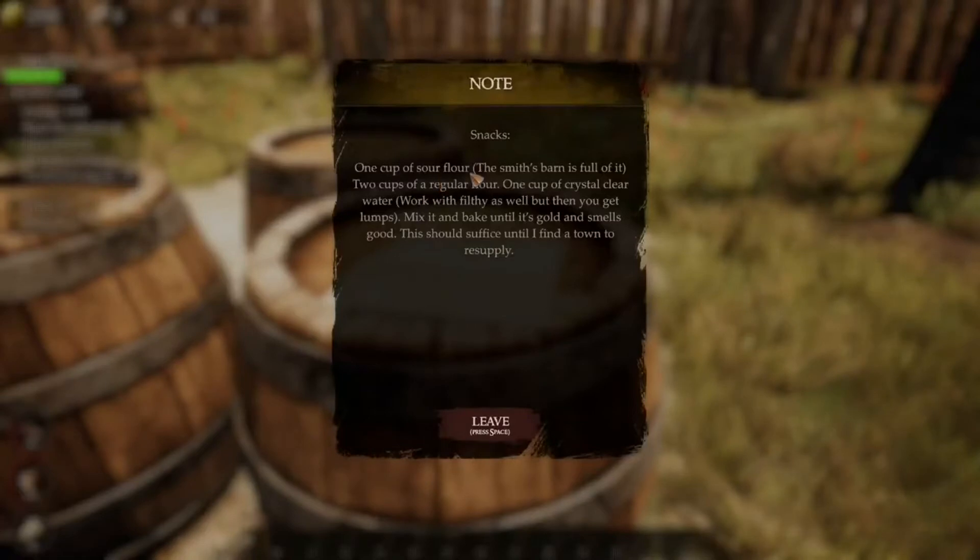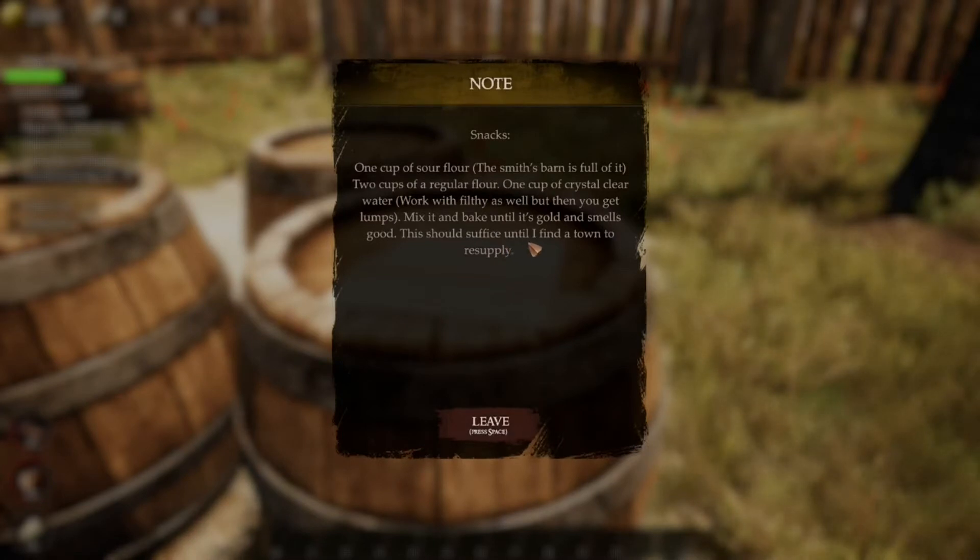One cup of sour flour — the Smith's Barn is full of it. Two cups of regular flour, one cup of crystal clear water — works with filthy water as well, but then you get lumps. Mix it and bake it until it's golden and smells good. This should last until I find a town to resupply.